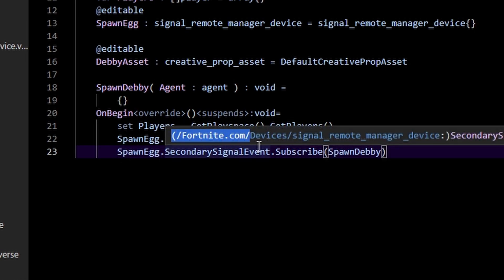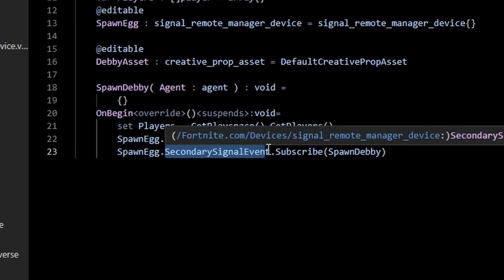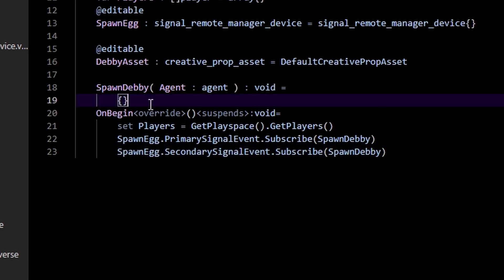There's also a secondary signal event. The only difference between these two is that primary corresponds to your left-click which is your fire button — the right trigger on controller. Secondary is your aim button — left trigger or right mouse button. But anyway, we're just going to be using the primary signal.